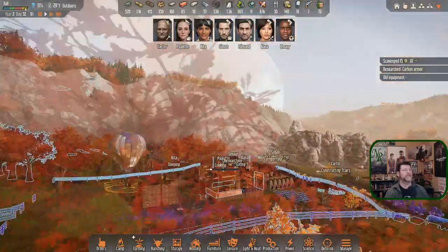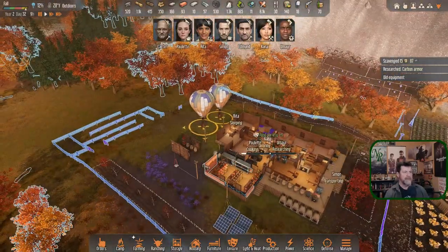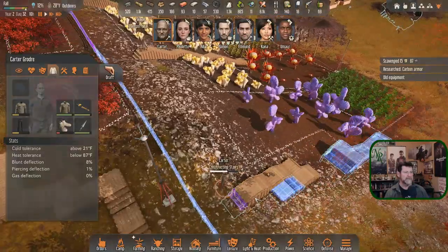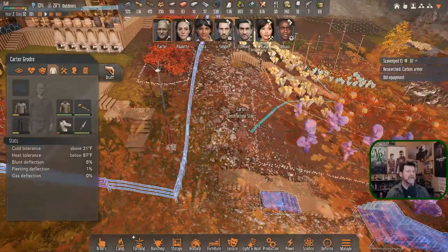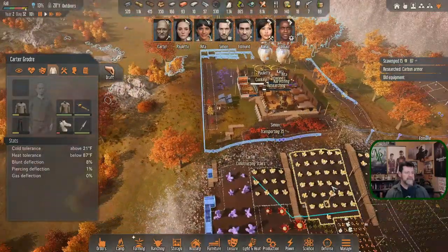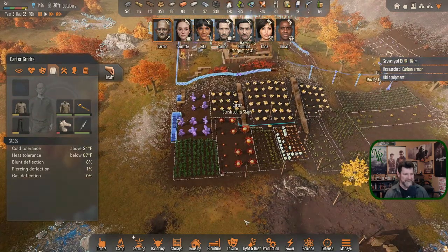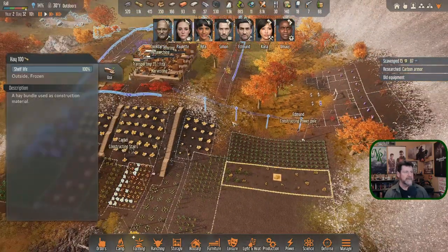Carter is building — he'll get done with the rest of the stairs. You're constructing stairs — I've got to just let you finish or I'll be fighting you the rest of the season. Over here there's a bunch of stuff to haul in.